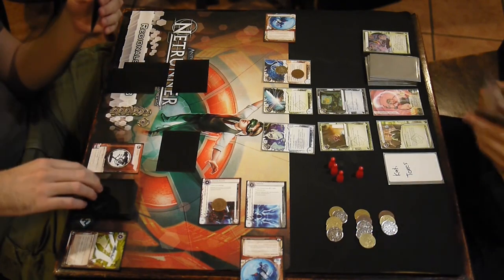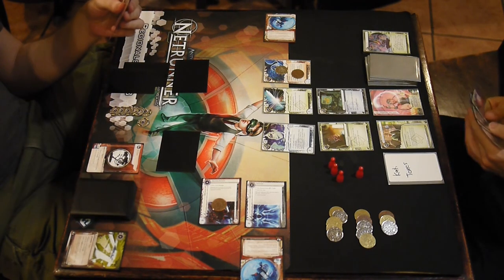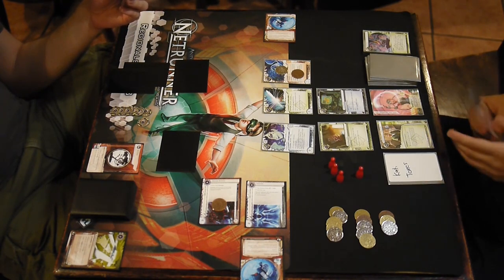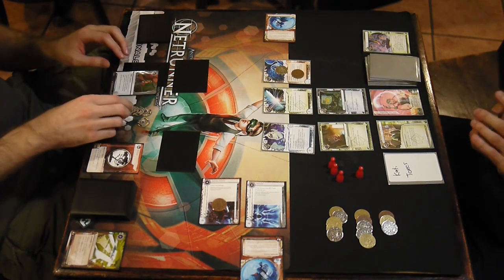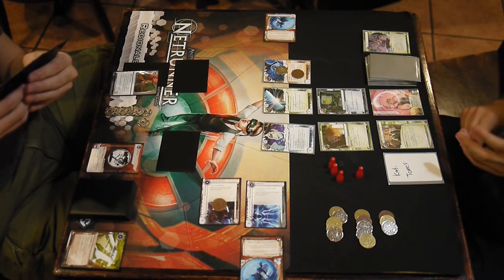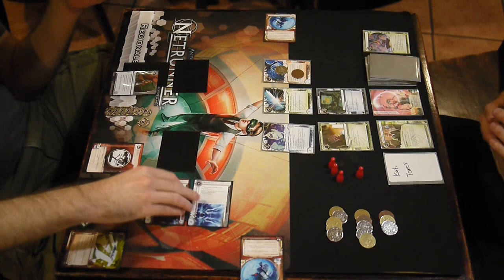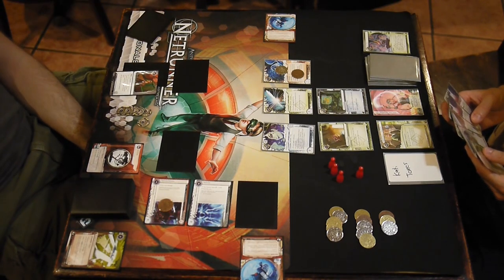Basically now I'm just going to try to hit R&D. If I can keep him from drawing any agendas, I can take a minimal amount of damage — at most a Snare, at most one agenda's worth, at most a Fetal. If I take the damage, I'll stop running and draw back up with Pro Contacts. I'm just going to lock this down. He's Private Contracting again to get his money back. As far as I'm concerned, it doesn't matter how much money he has — as long as he has four, he can Snare me. He's got five, and he's installing more ice.